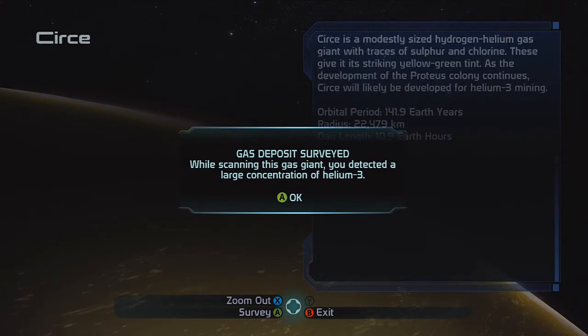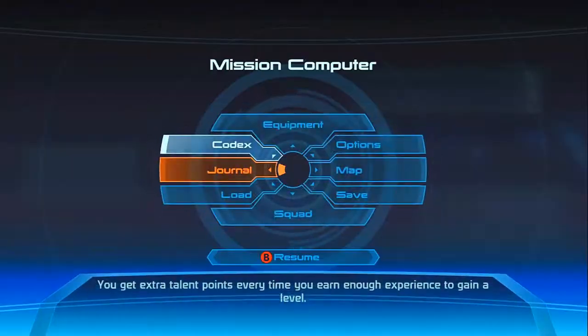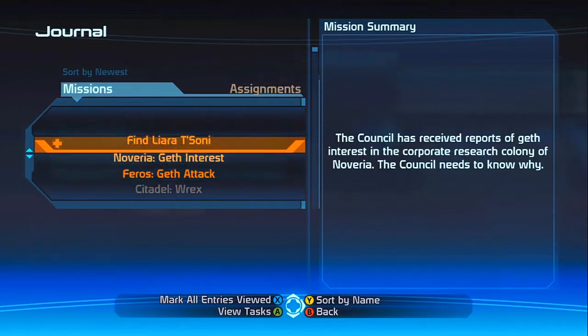And then, while scanning this gas giant, you detected a large concentration of helium-3. And you can survey — oh, oops, I didn't mean to do that. Okay, well, while we're here, might as well see which one she's on.